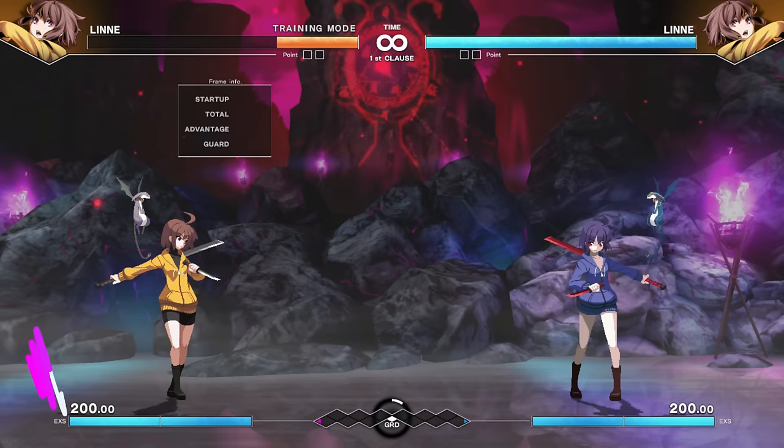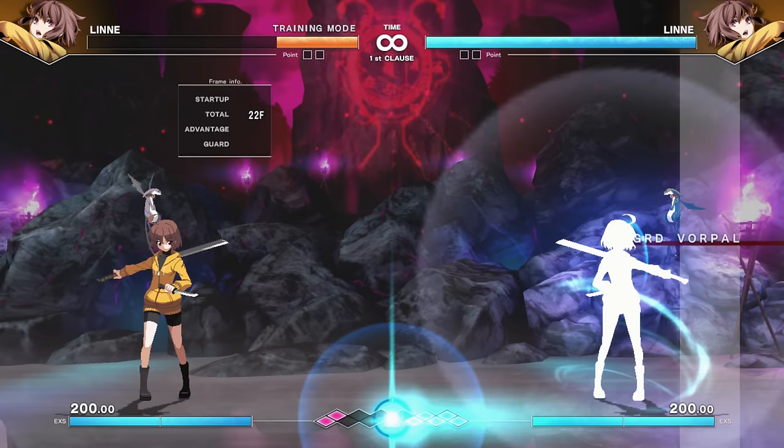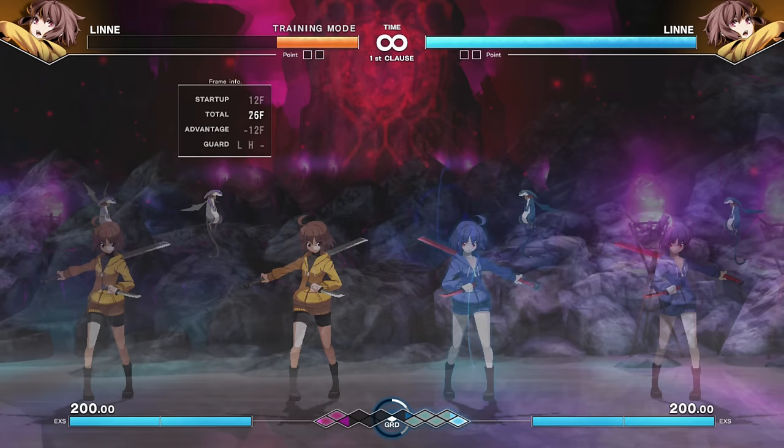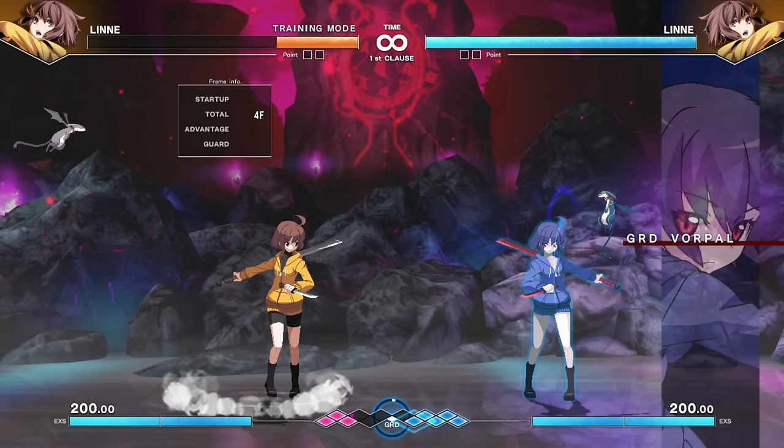Linne — the Ken to Hyde's Ryu, at least as far as story goes — is one of the other major important characters of the franchise. She is a speedster; her run speed is ridiculous, with all sorts of crazy mobility and mix-up options. She has fun things like a roll from her run, which is a very rare trait, and she can also double jump — also a rare trait, as this is not universal in this game.